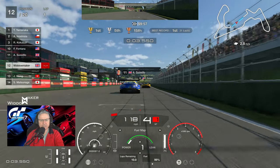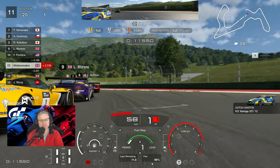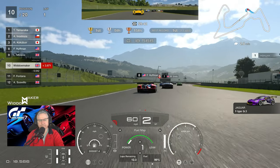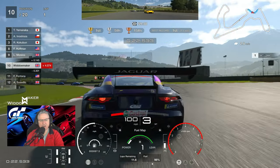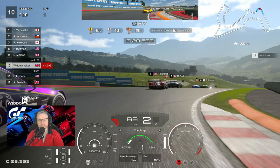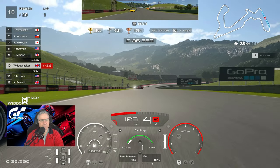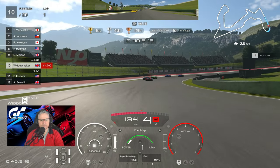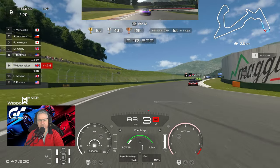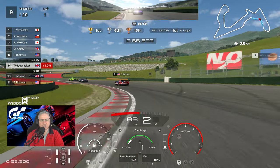Here we go then. You're looking for the braking mark on the top right-hand side — it's the end of the fence. Better start this time. I tapped the back end of that car and it just made the front of the car go light. Just get this first lap under the belt, get the car settled, get the tyres up to temperature, then we'll start to give you a rundown on what's going on.